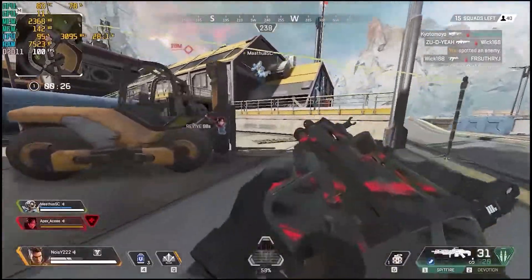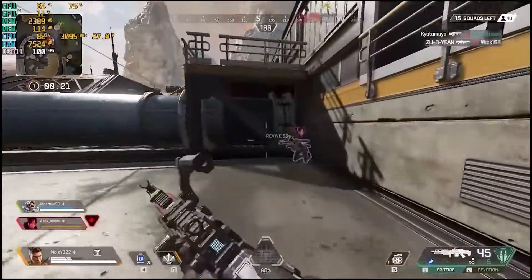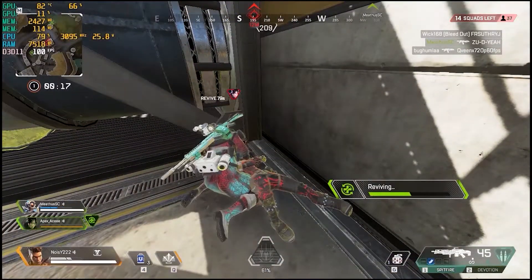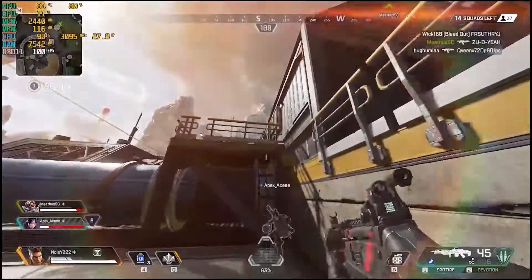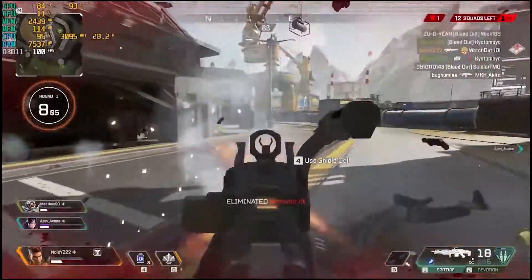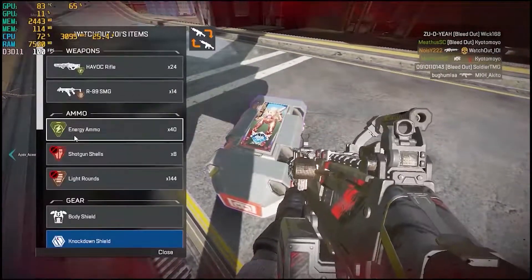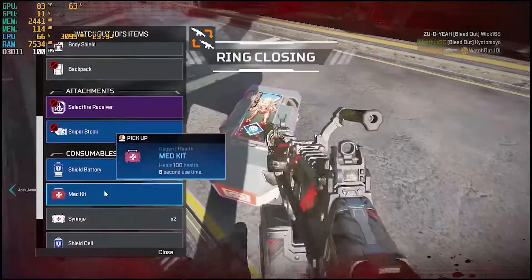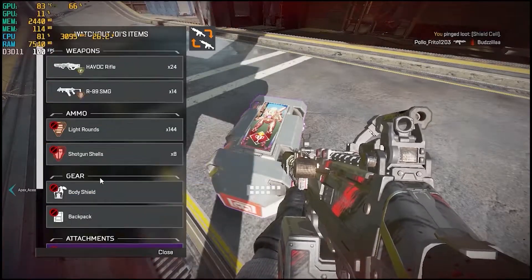I'm taking shots. Hold tight, I got your back — firing. Need to recharge my shields. I'm repairing myself. That was the whole squad — no quarter given, nice work, you're good. Patching myself up. Shield cell here — good, we're inside.